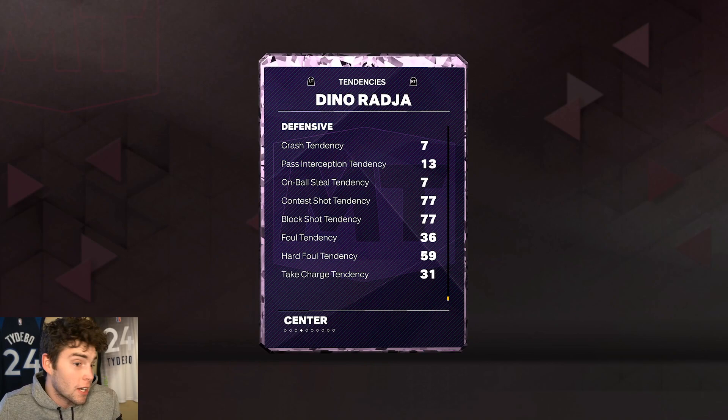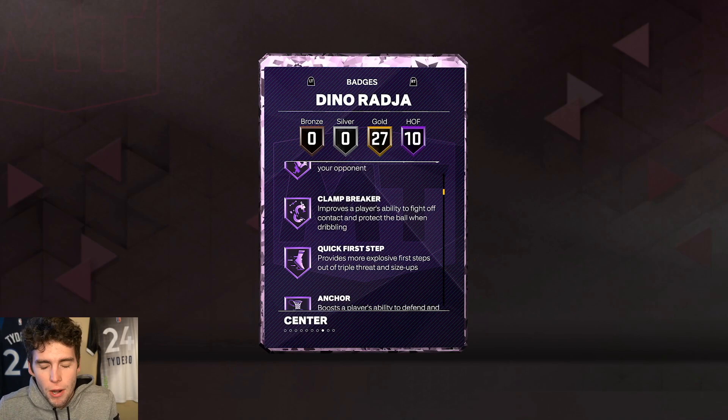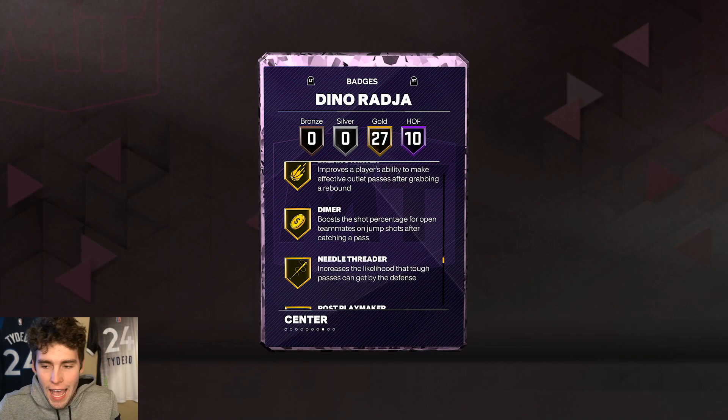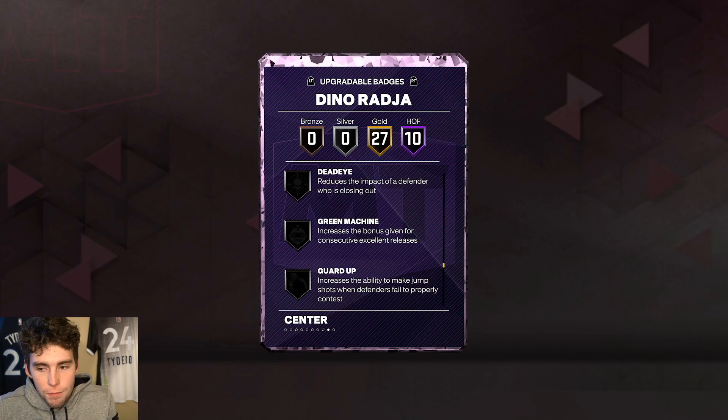I know Dino used to commit those hard fouls and flagrants, but hopefully that's not an issue this year. His Hall of Fame badges include bully, fast switch, fearless finisher, masher, post chaser, clamp breaker, quick first step, anchor, post lockdown, and rebound chaser — plus 27 gold badges, a lot of them defensive ones you'd want on Hall of Fame.